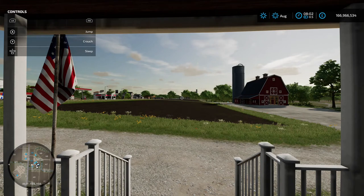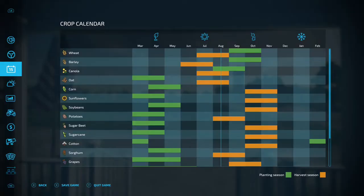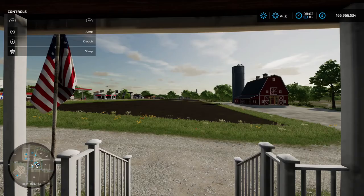Welcome back to the channel. Today we're going to be having a look at canola. If you're playing with the seasons calendar turned on, you're going to want to plant in August or September, then harvest in July and August the following year — that's the third one down, canola. If you don't have seasons turned on, it takes roughly around nine months for the canola to grow, so bear that in mind depending on how you play.